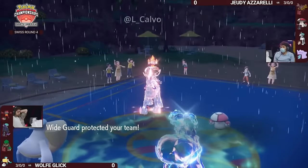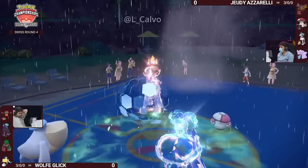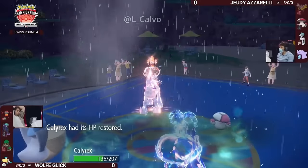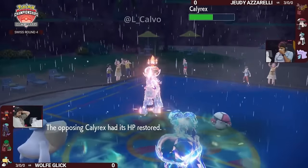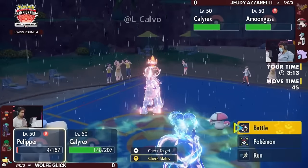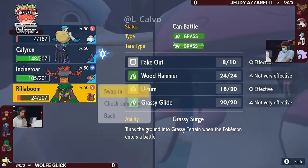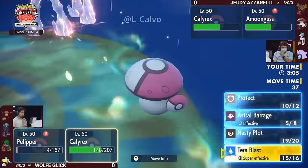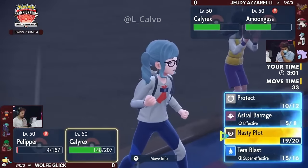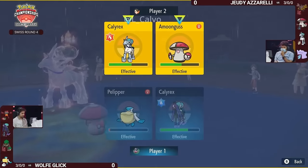The Wide Guard would have blocked anything coming from Astral Barrage and Glacial Lance, but it was the Terra Blast into the Ice Rider Calyrex that Wolf was really hoping to pin down. Great Protect from Jody. That's also a really smart play from Wolf — if you go for Astral Barrage, Amoongus comes in and gets knocked out, and Jody gets a free swap back into Ditto which will copy the Calyrex again at plus-three Special Attack — plus four actually, getting the boost at the same time — and could lock into Terra Blast rather than Astral Barrage.